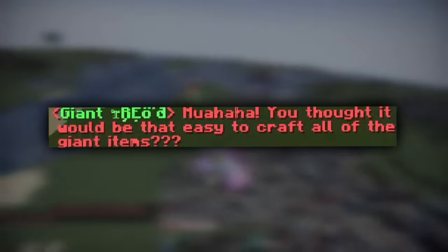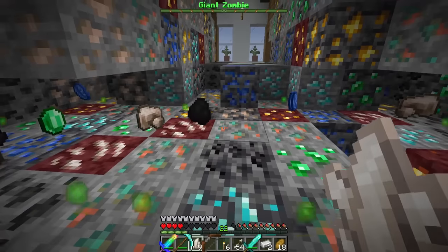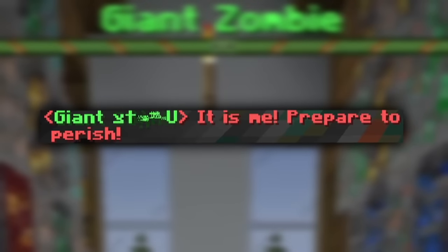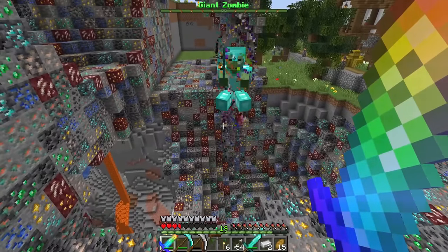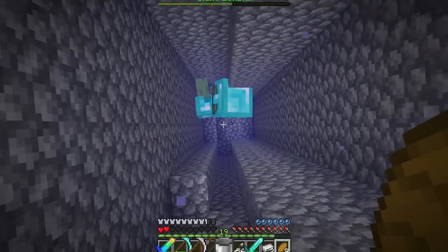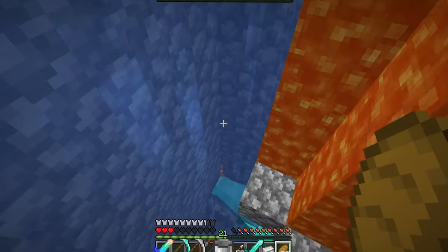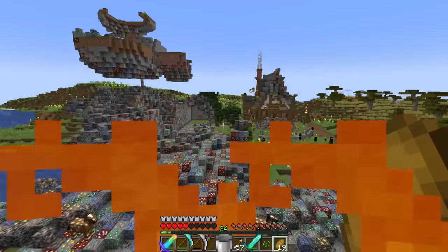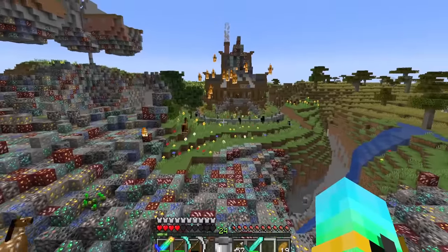Suddenly I'm trapped and there's a giant zombie. I catch him in the rainbow tornado and he keeps regenerating. I use the giant water bucket to drown him - goodbye giant zombie! Then I'm teleported to a house surrounded by blazes and endermen. I take out all the blazes and they drop blaze rods.